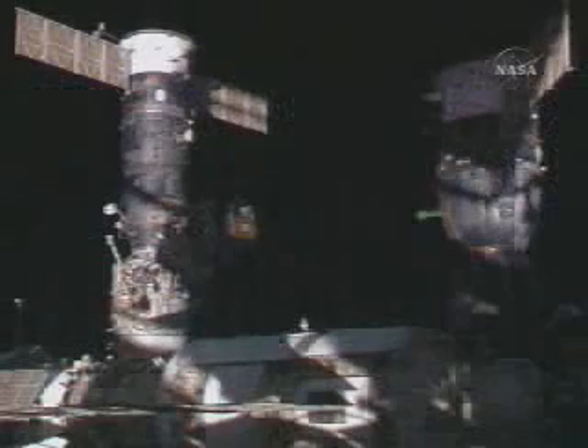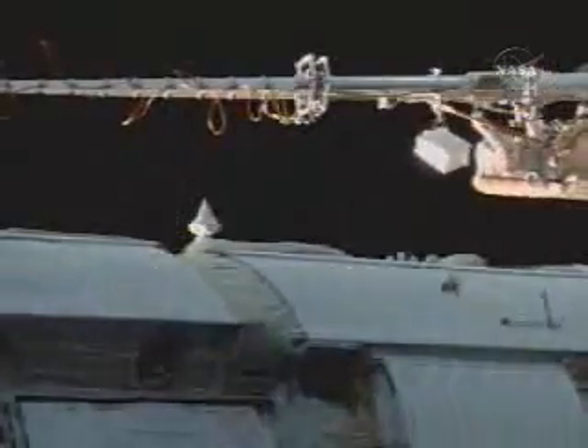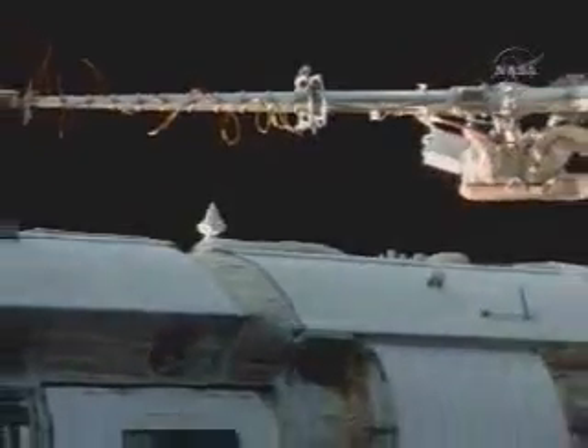We did whatever we could, guys. This shot shows your crewman at the lower left of your screen, and on the upper right at the controls of the Estrella boom, essentially reeling in Kotov and the Christmas tree.